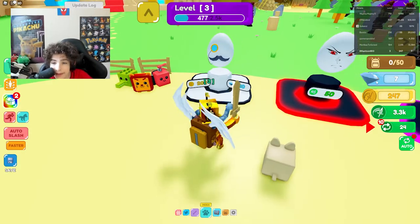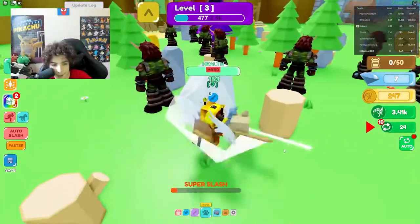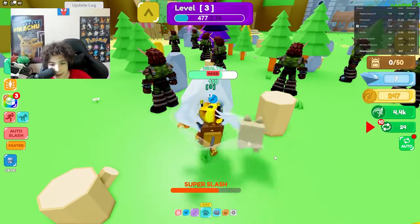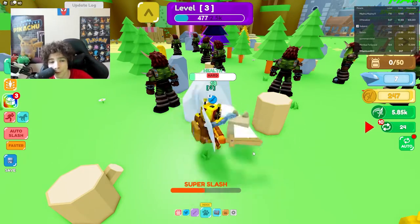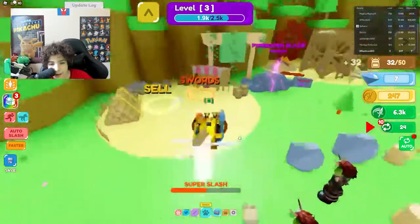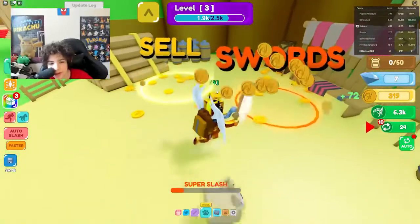So you need 200 coins and 20 diamonds. I have 7 diamonds. How do I get diamonds? If I break this rock, let's see if I get diamonds — you might get diamonds from breaking stuff around the map, but I'm not 100% sure. We broke the rock. I think we just get coins.